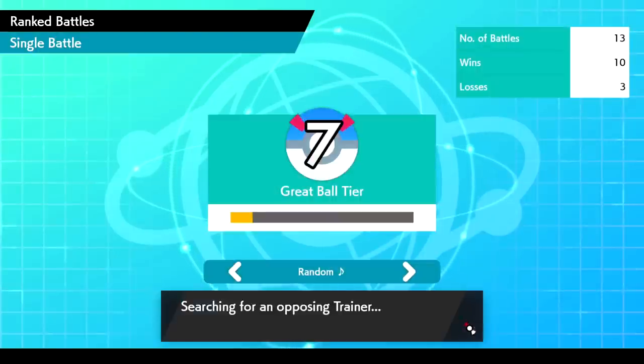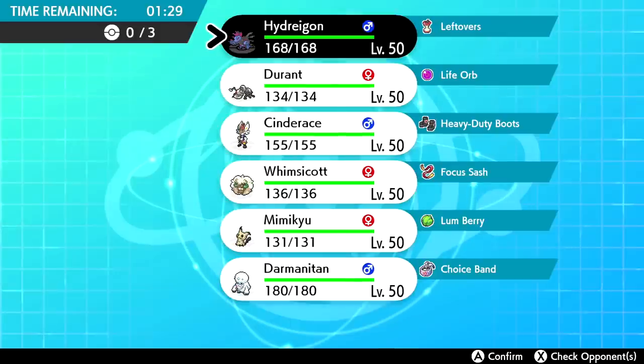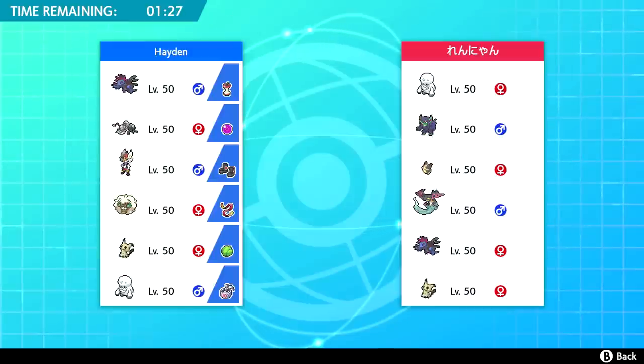Another opposing trainer has been found. Let's see what they're working with this time. We see another Darmanitan — which is scary — along with Grimsnarl, Morpeko, Dragapult, Hydreigon, and a Mimikyu of their own. Quite the scary team.